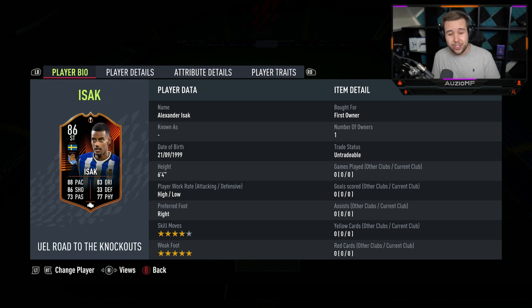He's got 4 star skills with 5 star weak foot, high-low work rates, and he is a 6 foot 4 player as well.